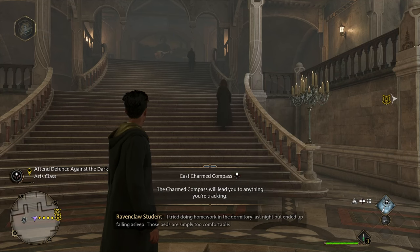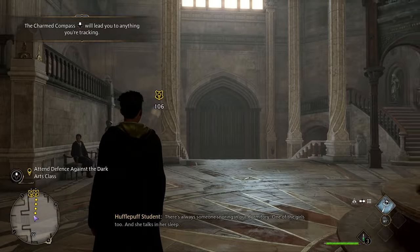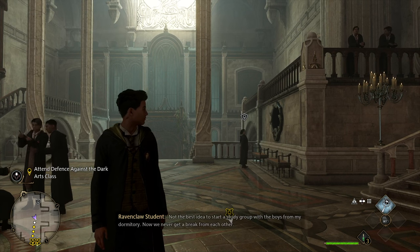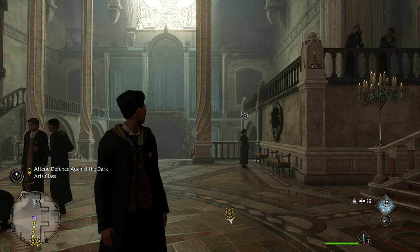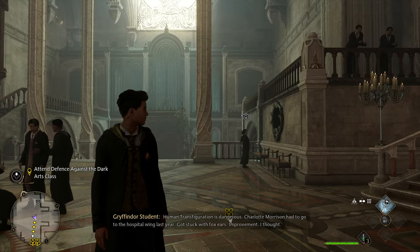You just got done talking to Professor Weasley and Professor Figg. You have Chisel in your house, and now you have your first two classes to attend — Dark Arts and Charms class. But before that, I want to show you how to open up the puzzle rooms that will give you loot. These are math puzzles you have to solve, and then once you open up the door, you will get a collectible and also a gear item.